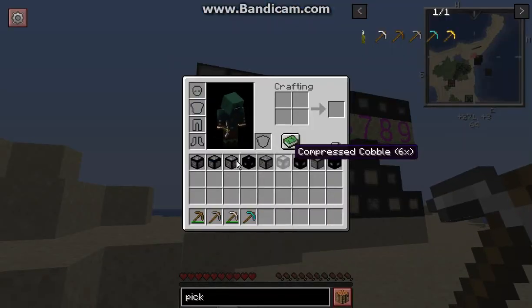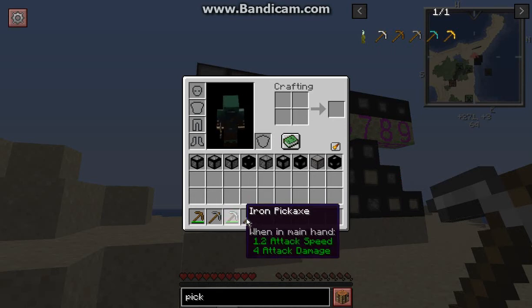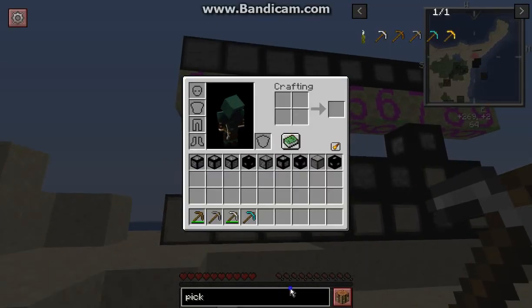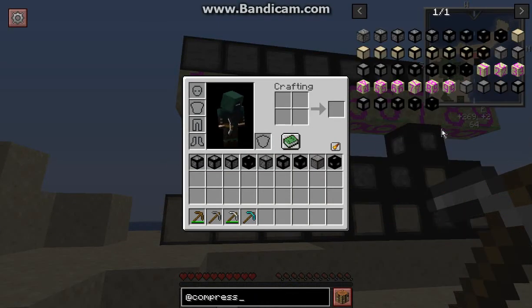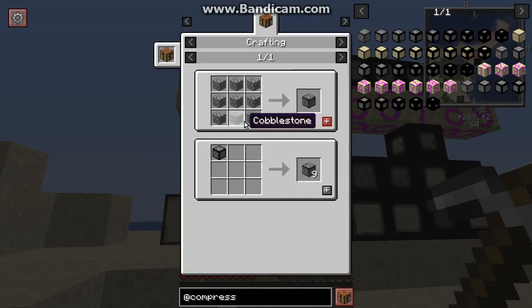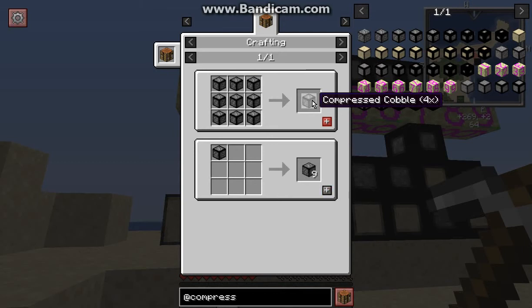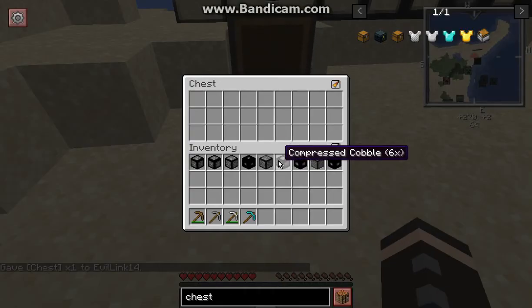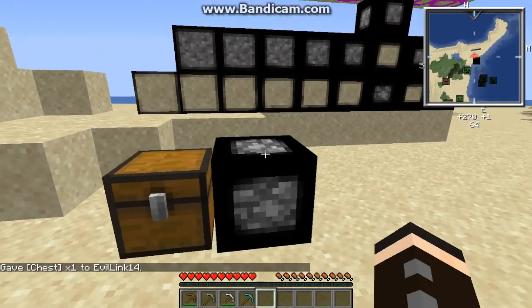Obviously you can tell I was just experimenting with different types of blocks and how much of a high level you'll need. You've got access to cobble, sand, gravel, and stone, and up to 9x compression. The recipe is pretty much just a 3x3 of it constantly, up to 9x, which you can use for compression and storage purposes — to fit inside a chest, or just for decoration.